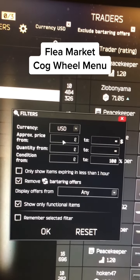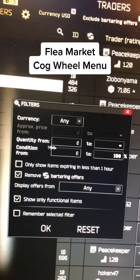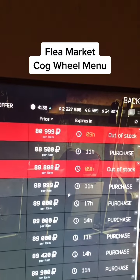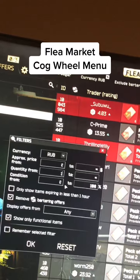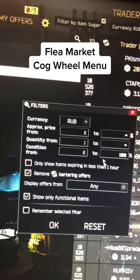You can select the approximate price from and to. I usually leave it on any. The third row is quantity from. If you're trying to buy something and you have those red bugged listings that stay out of stock, changing your quantity from zero to one will actually fix that — no more red bars. This can also be helpful if you want to buy in bulk.